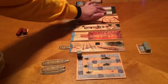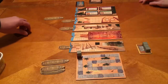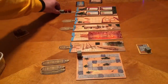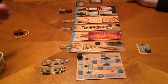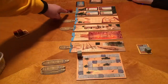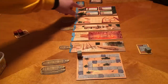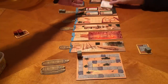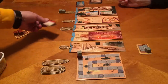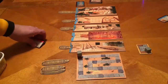The order in which you resolve things on the boat matters. Say this boat goes to the market — since my blocks are first on the boat, I return those to the supply and get first pick of the two cards I want, like the statue and the sarcophagus. Then Megan resolves hers, those go back to supply, and she takes the remaining cards. That's all there is to the market.